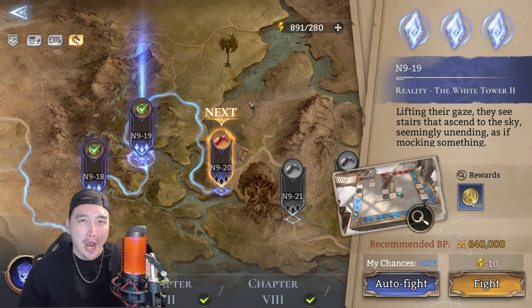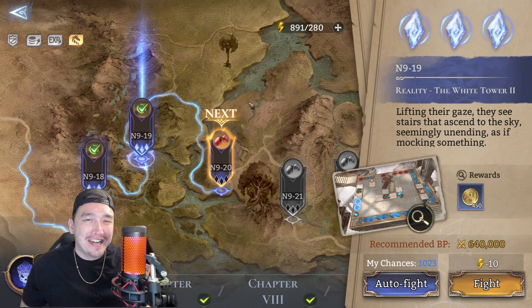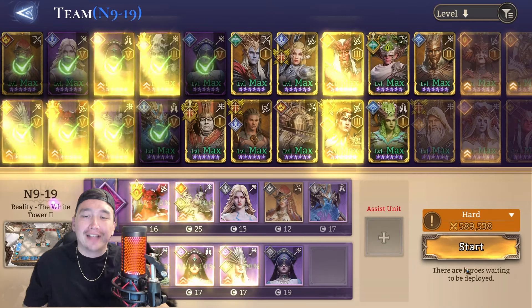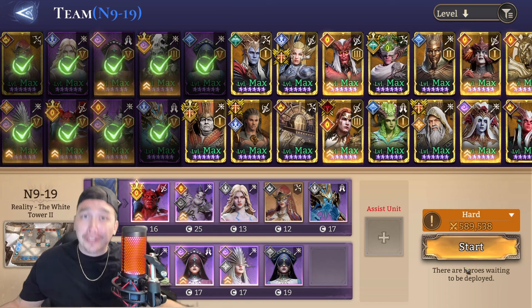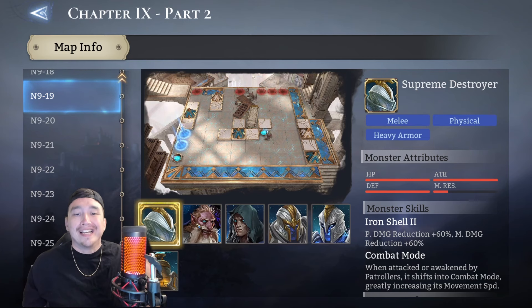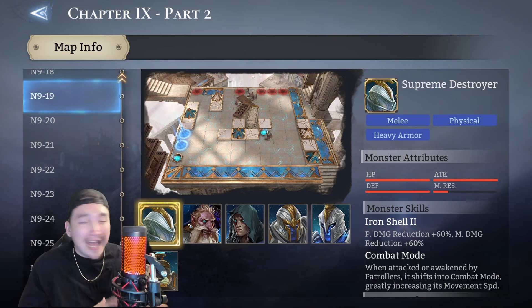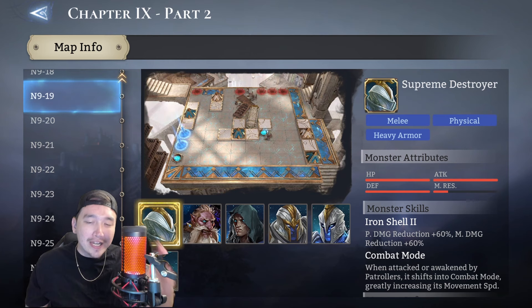What's up guys, it's your boy Dr. Deez, we are back with another video. Today we are going to be defeating N9-19 the free-to-play way. We are not going to be using any legendaries except for Micah, but everybody can fuse Micah so technically it's still F2P friendly. The main thing about this battle is you need some magic damage dealers and CC's - very important for this stage.